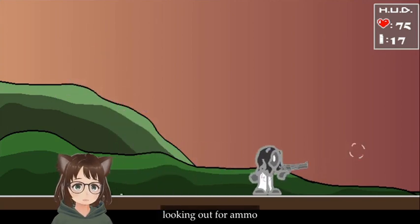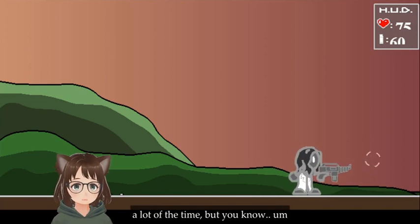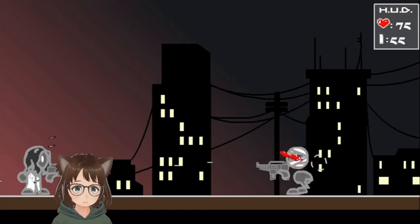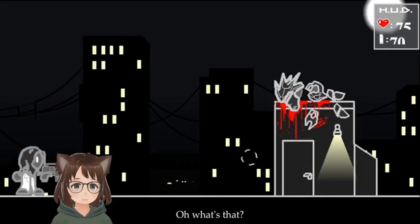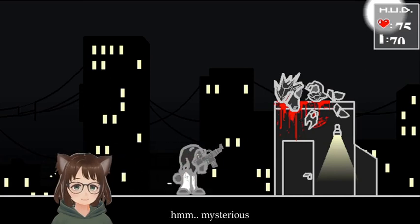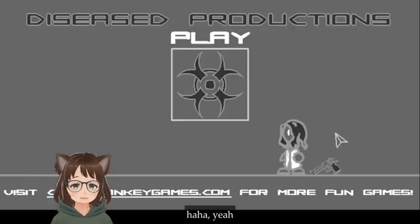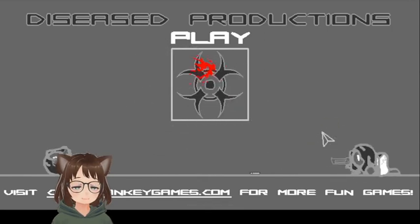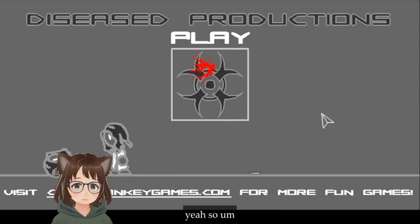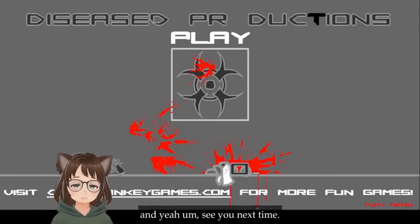All right. We can have some ammo. Might go with this now — does have quite a bit of ammo. I don't quite like machine guns too much though. Looks like we're in a city. Oh, what's that? Let's get closer — mysterious. Press space to examine. Yes, what happened here? That's the game. Pretty interesting ending, I will say. It looks like it was her character. Interesting. Should be able to do the next game. That's it. I hope you enjoyed it — see you next time.